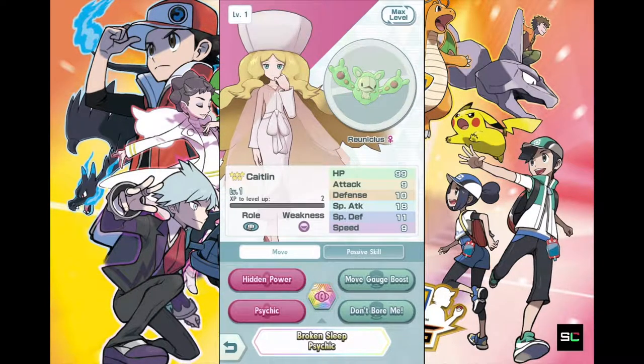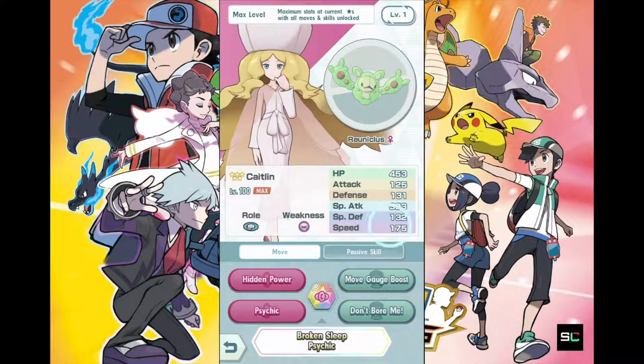Alright, so let's take a look at Caitlyn and her Reuniclus to see how well she will fit into our collection — whether she is very useful or meh. Let's max level up her Reuniclus first. It's got pretty decent attack stats and defense stats. Her Reuniclus is focusing on special attack, which is what most psychic Pokemon are like. Almost no defense — her Reuniclus is pretty much paper thin, unless it's powered up by effects that boost the defense or special defense stat.